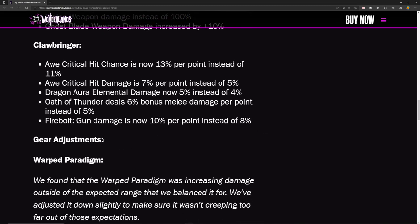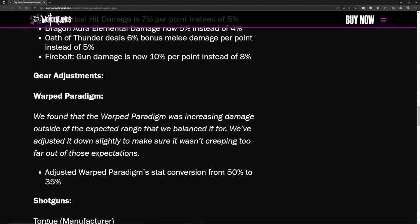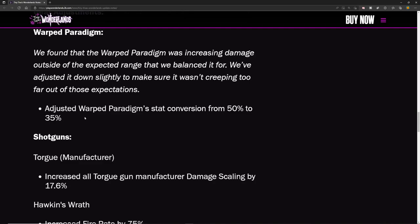I'll need to test these to see how these seemingly small percentage increases actually play out. For gear adjustments: the Warp Paradigm was increasing damage outside the expected range, so they adjusted it down — the stacked version was changed from 50% to 35%.